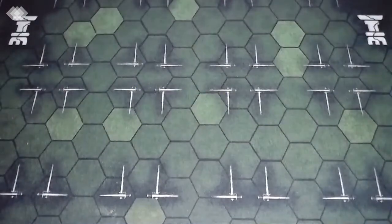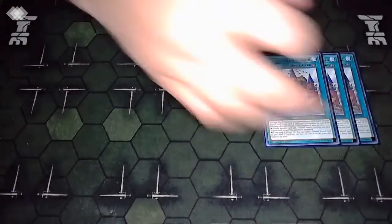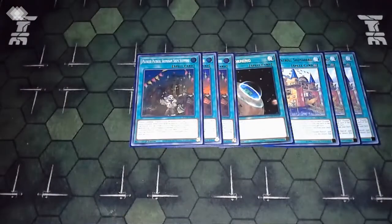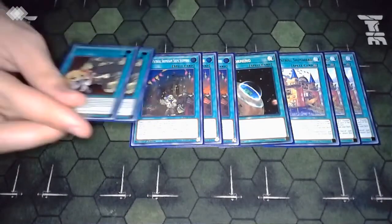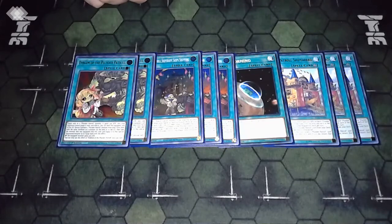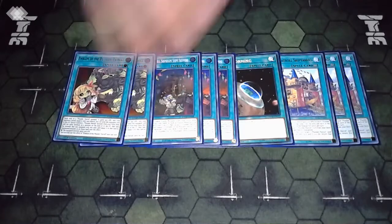That's the full monster lineup - about 18 monsters total, almost half the deck. Moving into the spells: for the Plunder spells we've got three copies of Plunder Patrol Shipyard - make that four copies because you have to play Terror of the Lair. This field spell is too good. Three copies of Plunder Patrol Ship Shape Ship Shipping - I love this card - and two copies of Plunder Patrol Emblem of the Plunder Patrol.